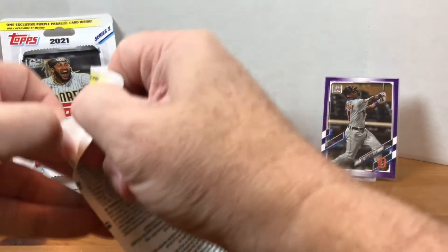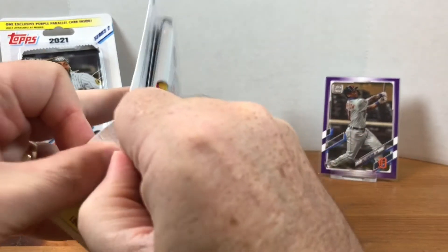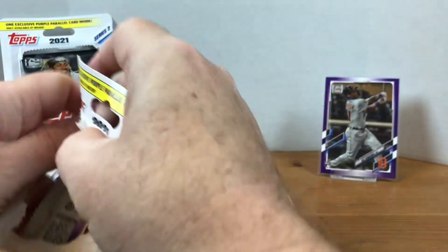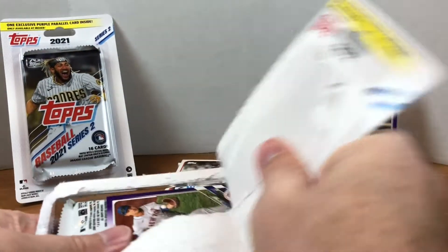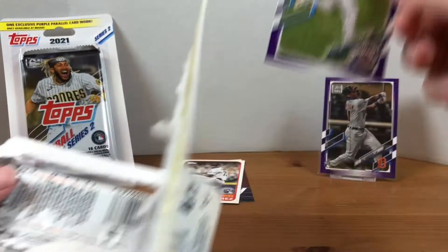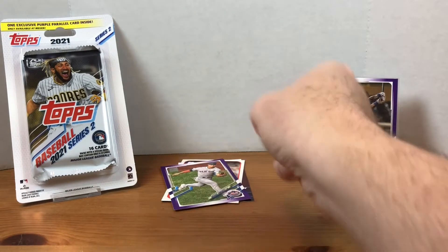Let's see if we can hit another rookie. And the purple parallel is this one — try to get it out without destroying it. So I haven't been to Walgreens, but let me know in the comments if you've been to Walgreens. I haven't seen anybody open those up, but I think that's where you get the yellow parallels. So here we have a Michael Conforto purple.